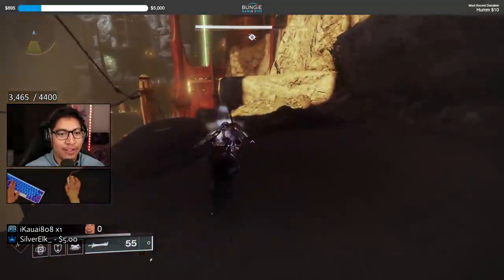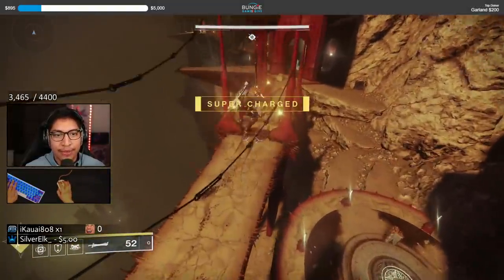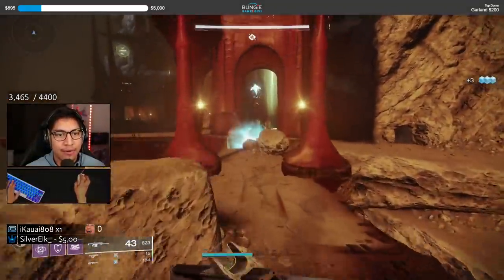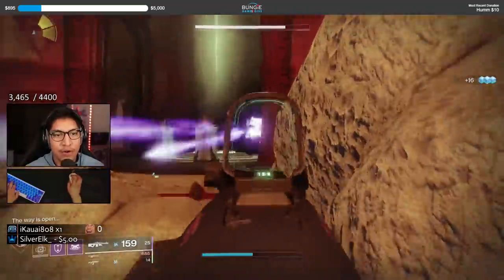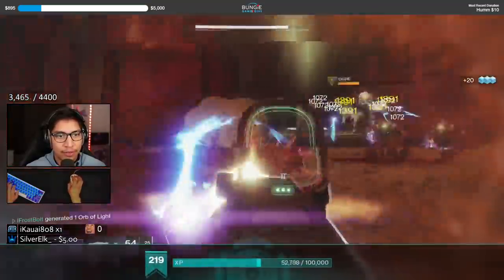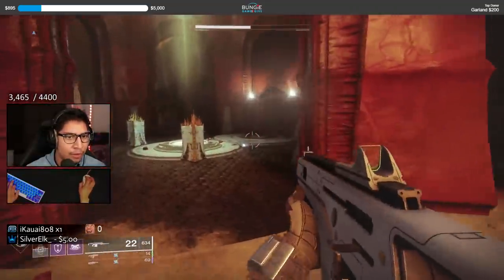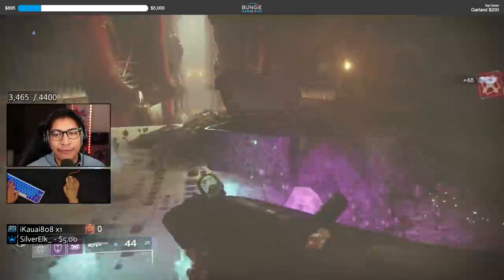Just like that, the first part is done — flawless! We're going to make our way towards the room that allows us to proceed to the next area, but first we have to make quick work of the remaining enemies. Take him out, use one of our grenades for the pit keeper. We do have an enemy ogre — grab some ammunition, use a Killing Tally to shut him down. That's going to be the first phase done.